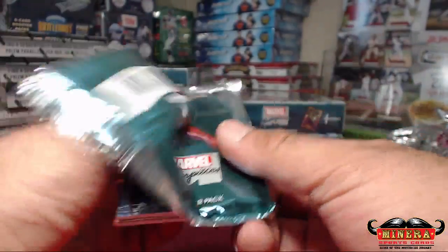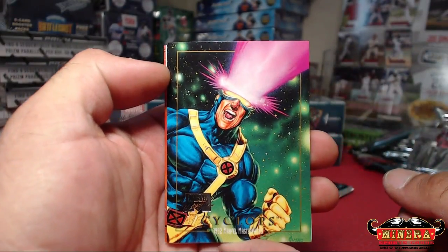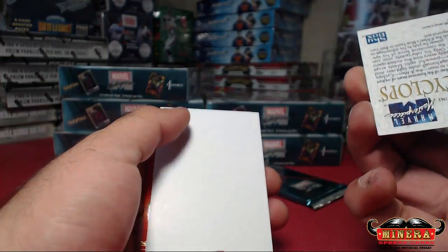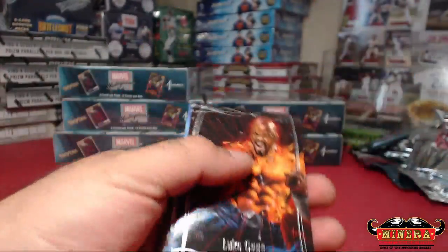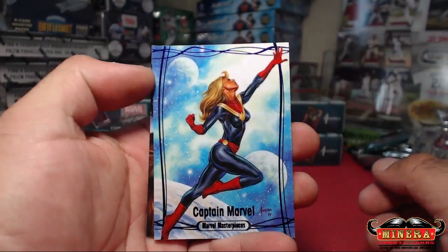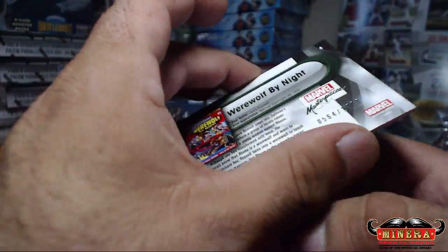Our buyback is gonna be First Frankenstein Monsters, out of 1999. Cyclops buyback. Very nice. And Ultimate Spider-Man Gold Foil. And another Ultimate Spider-Man Gold Foil. Luke Cage, 1999. Captain Marvel, Purple Foil, 39 of 199. And Werewolf by Night, out of 1499.